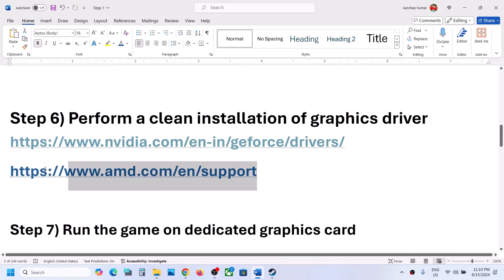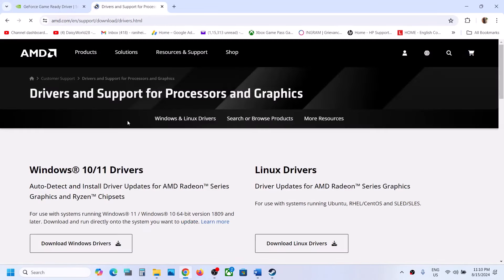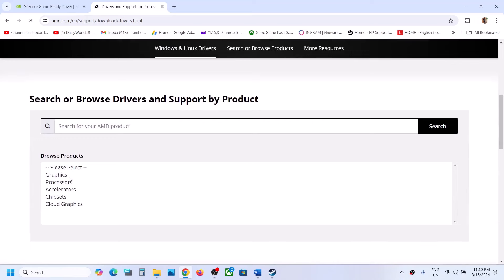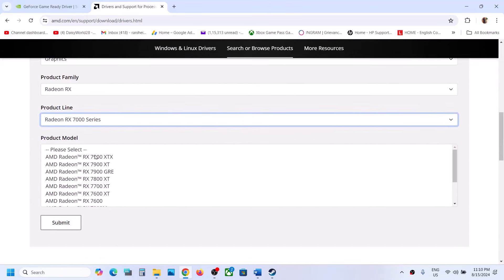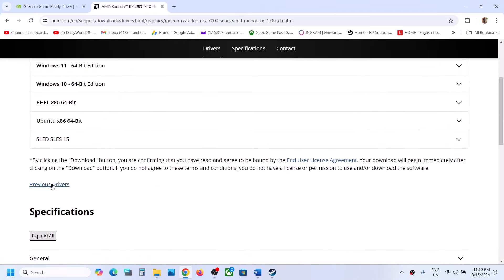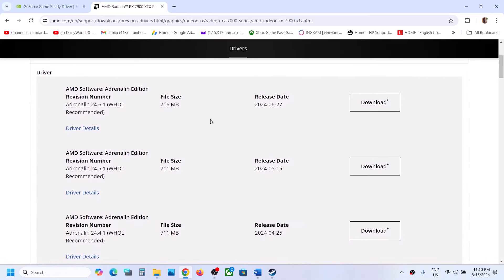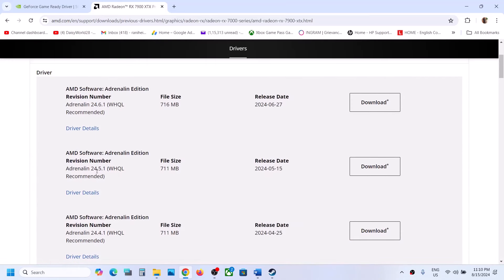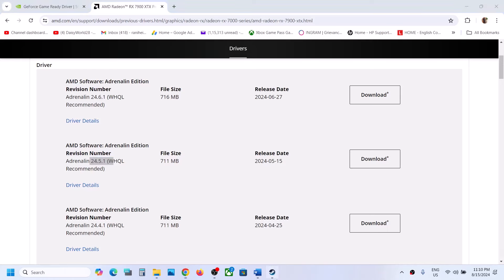For AMD card users, go to the AMD website and select your graphics card from the list. Click Submit, then scroll down and click on Previous Drivers. Expand your operating system — whichever is the latest, try the previous one, such as 24.5.1 or 24.4.1. Download and install it, restart, and then launch the game.